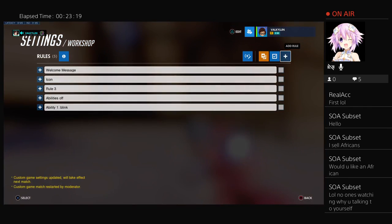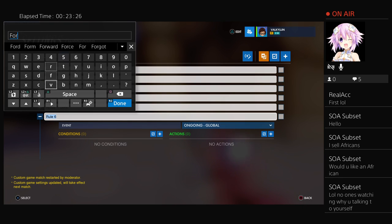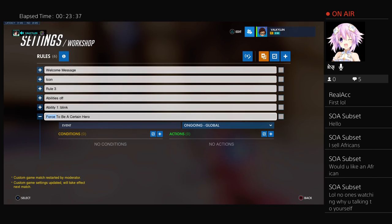I'll show you another cool wait feature — let's add a rule, name it 'force to be a certain hero.' This is a feature I have in one of my game modes called Sharpshooter — based on the Call of Duty Black Ops 1 and 2 game mode. Every 45 seconds you're given a random gun and have to get as many kills as you can. In Overwatch I've made it so you wait a certain amount of time and then everyone becomes a hero. Go to ongoing player, all, all, create an action. Do a wait — let's say 10 seconds.